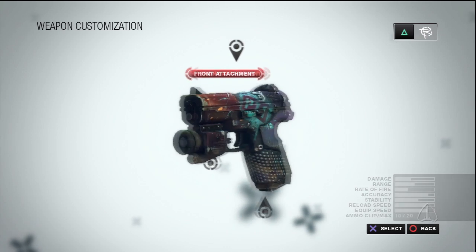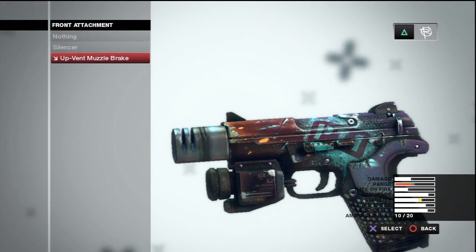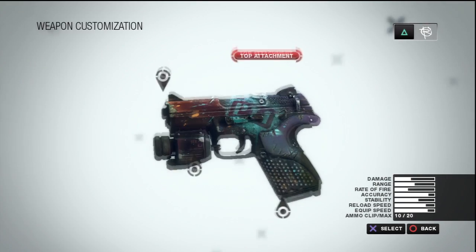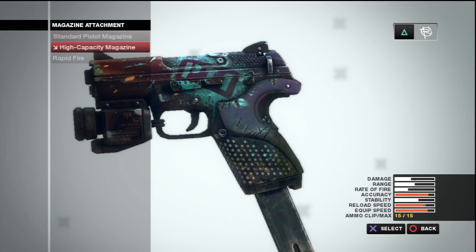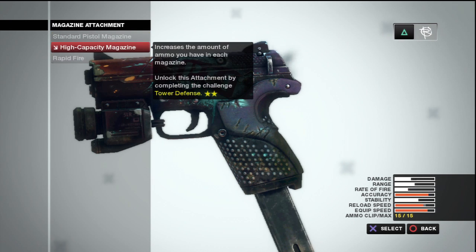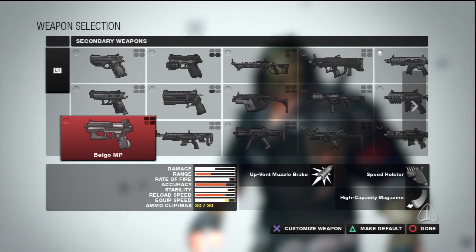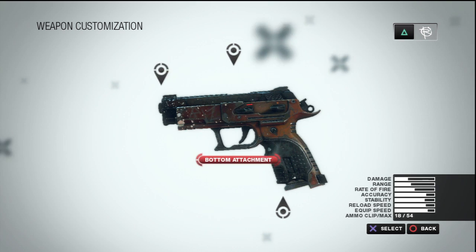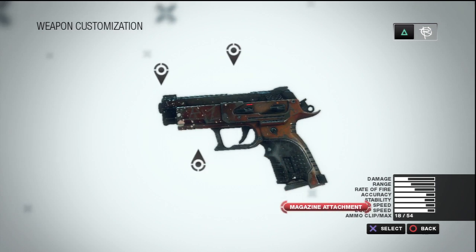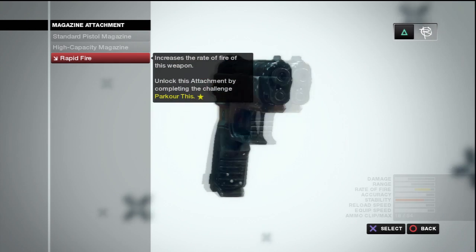The Sea Eagle looks sweet because it's got that little light on the bottom, but you can't actually use it — it's just there for looks. I'd run nothing, just iron sights, no bottom attachment. For the Tomahawk, rapid fire — there it is, see the rate of fire goes way up. It still doesn't make it automatic; all it does is let you pull the trigger really fast and fire quickly.